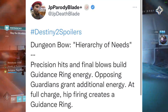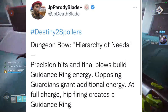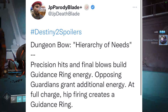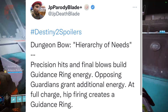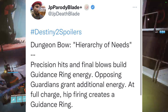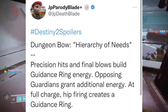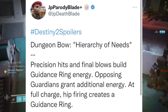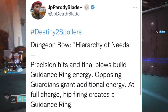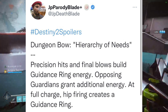The exotic perk basically says that precision hits and final blows with this bow build guidance ring energy. Opposing guardians grant additional energy at full charge, and hip firing creates a guidance ring. I'm guessing it involves building up energy from getting kills, and then when you switch the firing mode you can release that energy for some type of guidance ring attack.